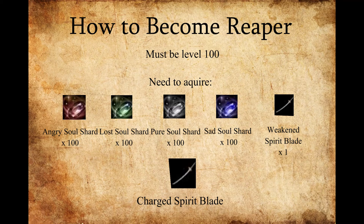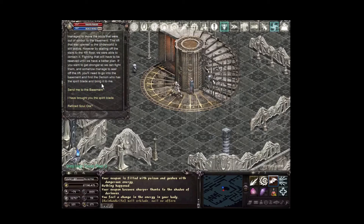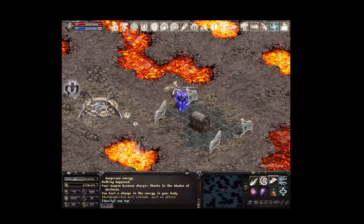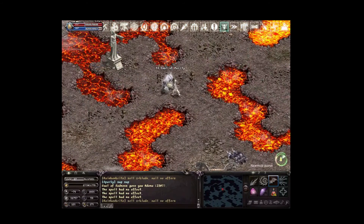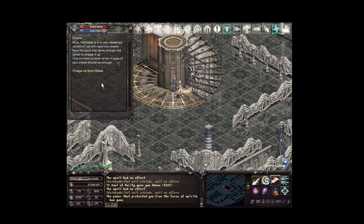Here we are at Ivory Tower level 3 at the staircase. We're going to talk to Elyona, and we'll go to the Ivory Tower basement. By selecting this, we're teleported down, and we'll be hunting the monsters in this location. These monsters will occasionally drop the soul shards we need until we get 100 of each. We also want to go to basement levels 2 and 3 to hunt the Rift Guardian and the Demon for the weakened spirit blade. After acquiring all the necessary materials, you return to Elyona, click that you've acquired the spirit blade, select to charge the blade, and it'll appear in your inventory. Double-click it and you're a level 1 Reaper.